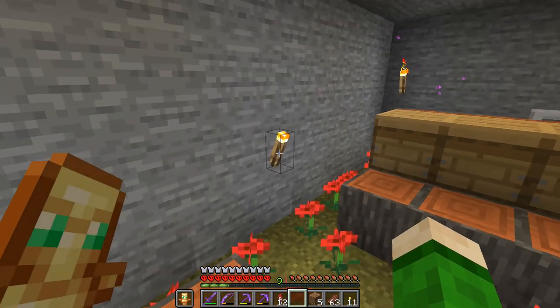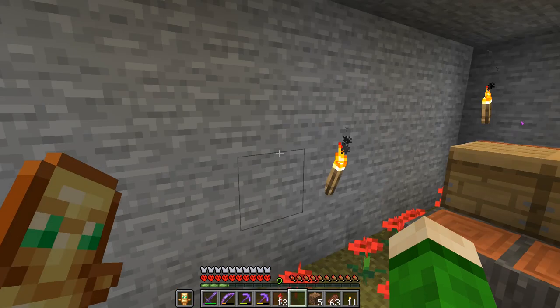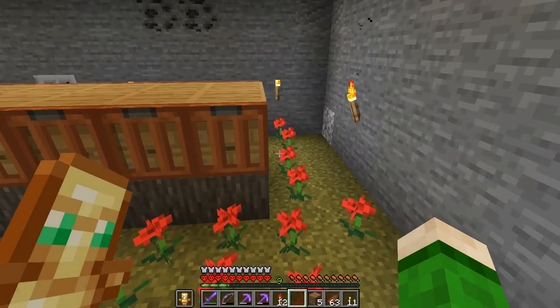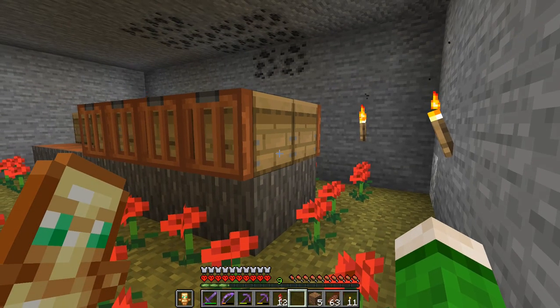Then I will open this up with half slabs so that only the baby bees can go through. I will breed the bees — the baby bees that don't find space over there, they just come over here — and I think we can fill up all of these for our farm.